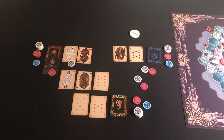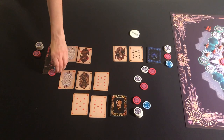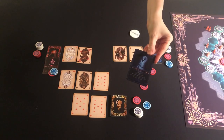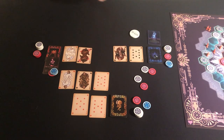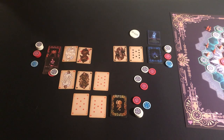Cards placed in the middle are communal cards. Players use them in conjunction with their pocket to construct the best possible hand. The Isan player has nothing, so they check. The Faron player has two pair and bets 100. The Malian player plays Hustler, which reduces the Faron bet to zero, forcing the Faron player to check. The Malian player then checks.